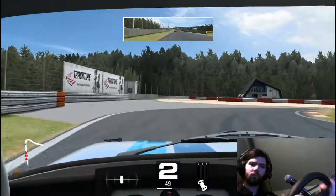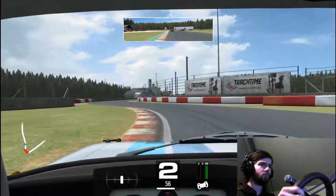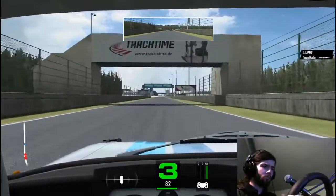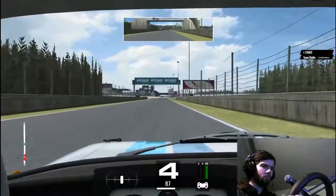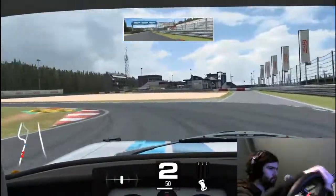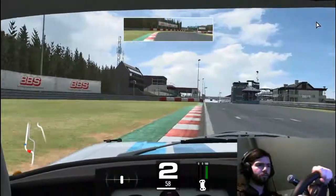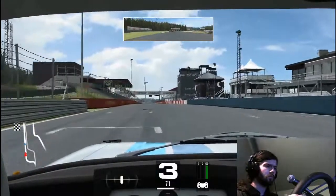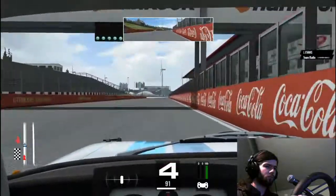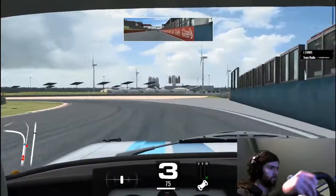Braking just after that hundred-metre board, going down into second, tucking it in nicely, on the power, using a bit of that run-off. Then we come down onto the charge into the final chicane — up into fourth, we've only got four gears. Braking again just after that hundred-metre board, getting on that first apex and the second one, letting the car go out wide, using a bit of the run-off, and just don't get the tyres on the grass. And that was my best lap — not the fastest lap, I've seen people go a lot faster than me, but that's kind of how I was doing the lap and it was working out for me.